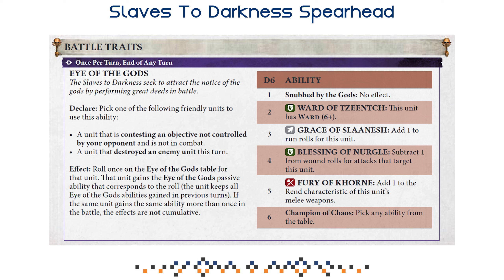Getting a conditional ward six-up can always be useful. Adding one to run rolls is probably the worst result and very close to useless since you want to move up and charge rather than run. Blessing of Nurgle — subtract one from wound rolls for attacks targeting this unit — is probably the strongest result; minus one to wound is very strong, especially against Elves who are only wounding on fours. Fury of Khorne adds one to the Rend characteristic of melee weapons on a five. These effects are permanent and non-cumulative, so you can theoretically stack a two, three, four, and five on a single unit.